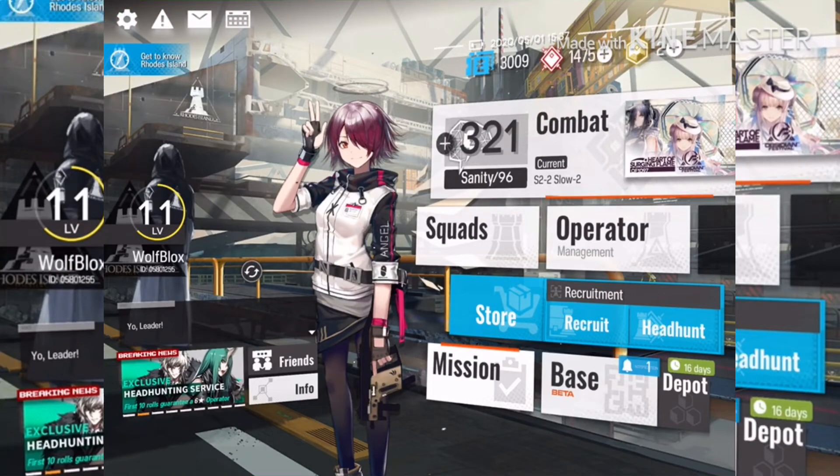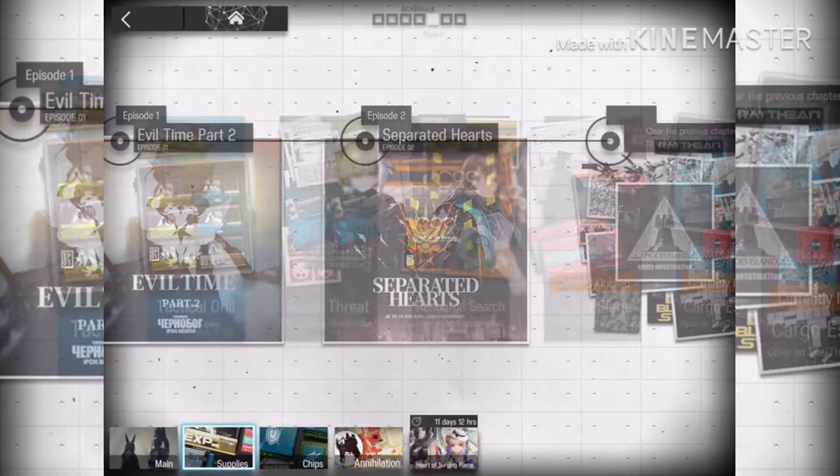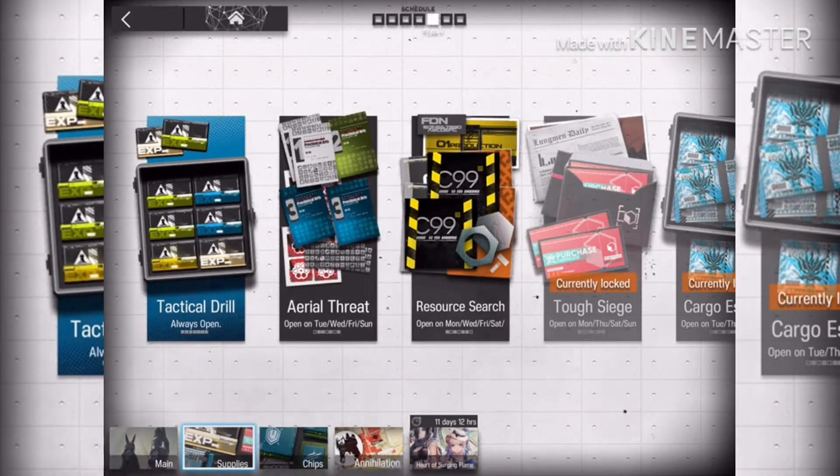Once again, first, go to Combat. Second, go to Supplies. Third, go to Tactical Drill.